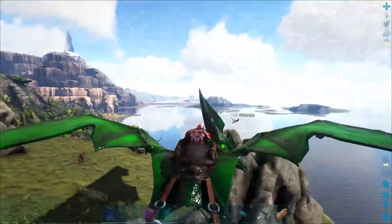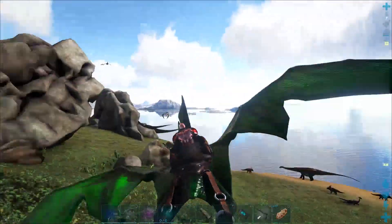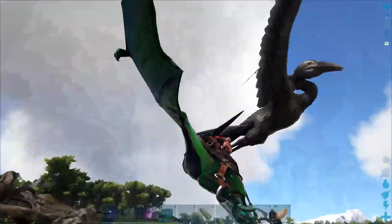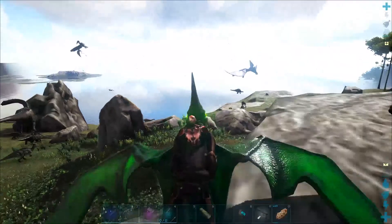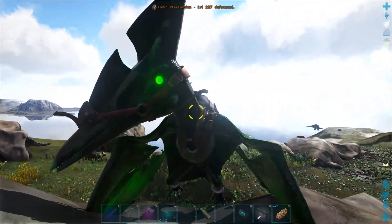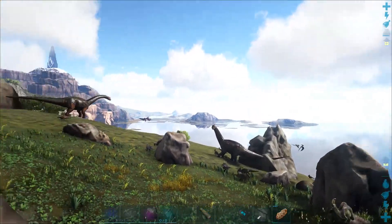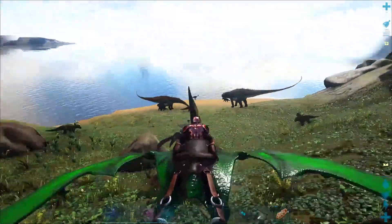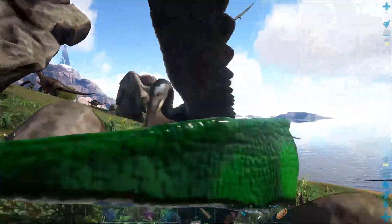Hit it again, gotta be getting close — my stamina is actually getting low. Let's go do a C-spin on it, get some stamina, and check its torpor. I don't know what an elder does, I just know it's a special creature to this mod, so I definitely wanted to tame one if I can.